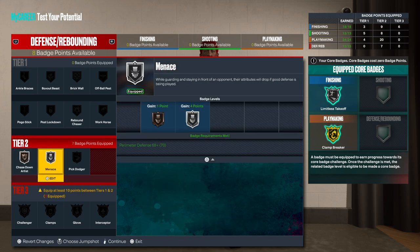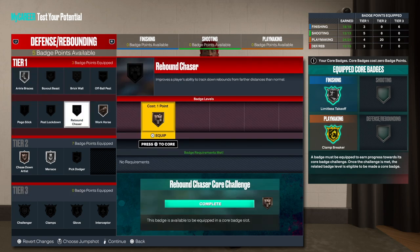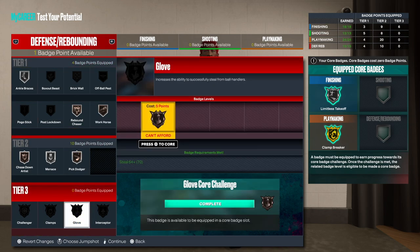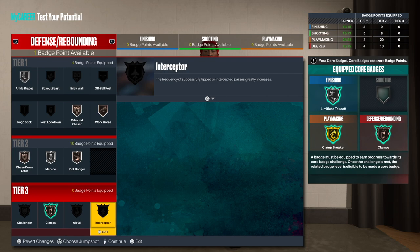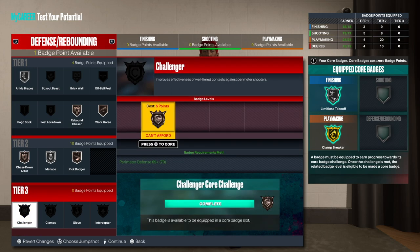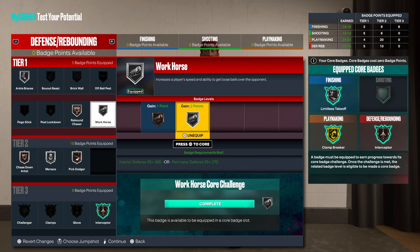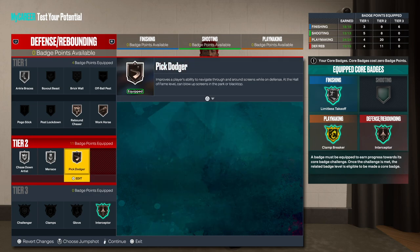For defense: chase down on bronze, menace on bronze, workhorse, ankle braces which are very important. Get rebound chaser and pick dodger. For the last slot you can run clamps, but I'd rather go with interceptor — I really like interceptor a lot. Alternatively, challenger is solid too. Or if you don't want to go high on workhorse just run chase down artist.